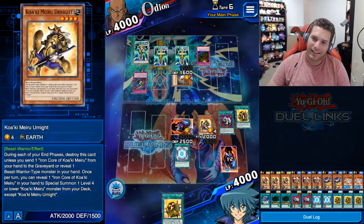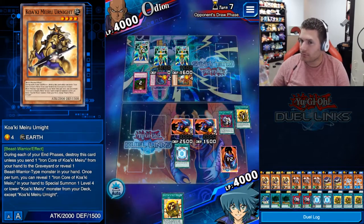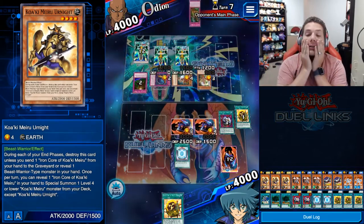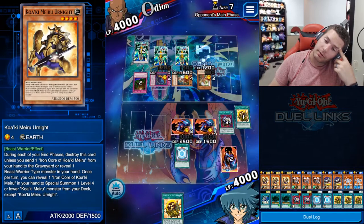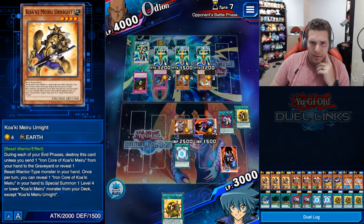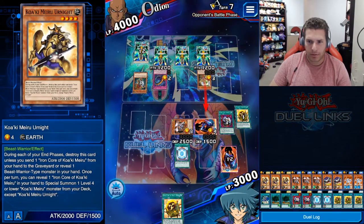Oh my god, stop trying so hard! Floodgate. I forgot about Camellia — cool, you're so cool. Go ahead and banish all my cards. So freaking annoying. It looks like my app is going to crash again, please don't. Oh — you didn't activate Amazon's Onslaught? Did you just draw your first one? I guess you did. Alright, I'm going to blow some stuff up.